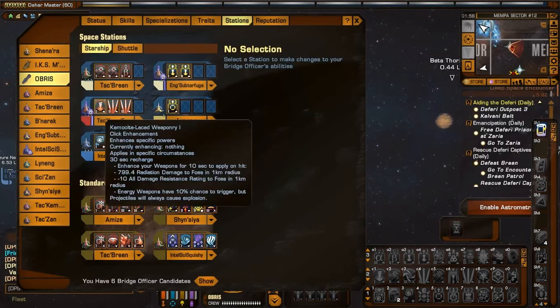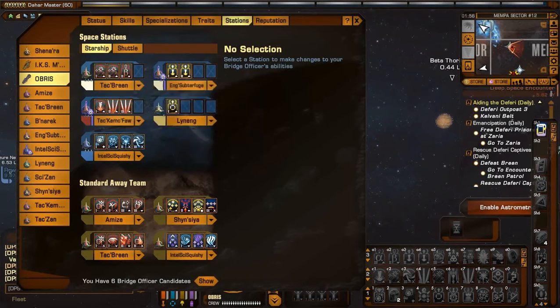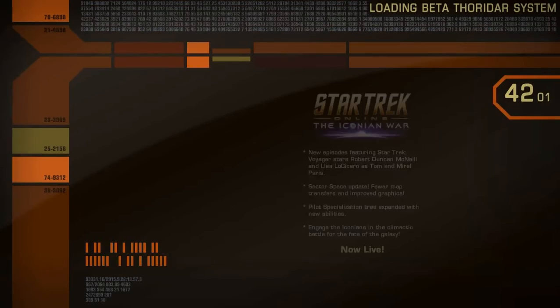Just to show you what I'm running here, I have chemo sight laced weaponry 1 with Fire at Will 2 and Fire at Will 3. I also have the torp spreads, and in my previous video I showed that torp spread is activated with chemo sight laced weaponry without ever having to activate the actual ability.